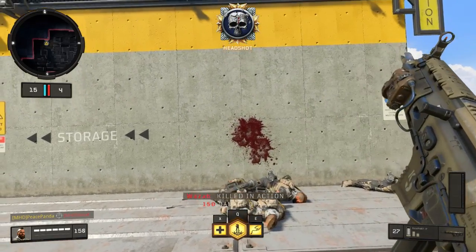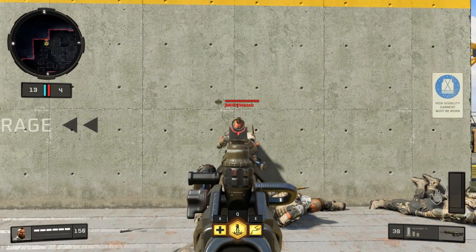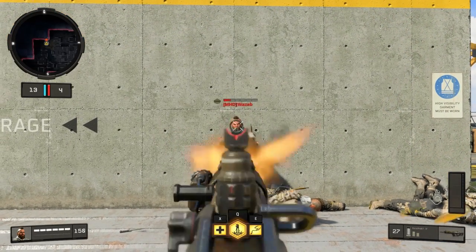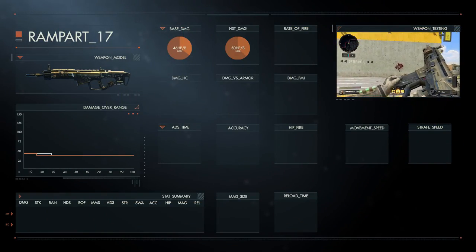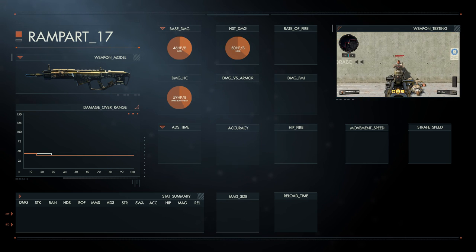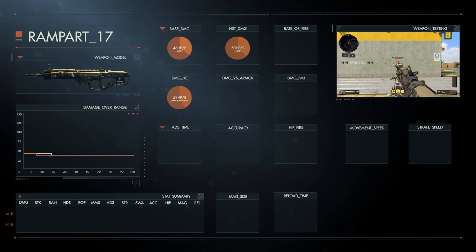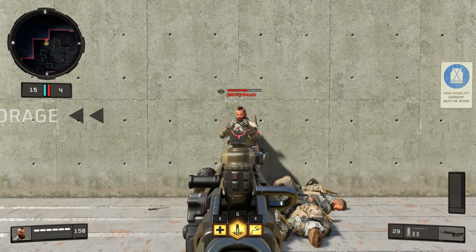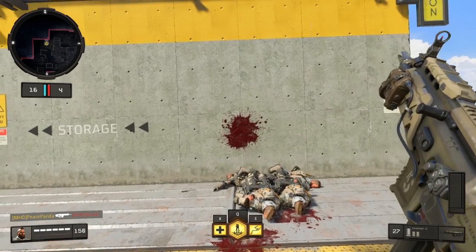Note that these shots-to-kill exclude the use of FMJ, High Caliber, and Armor. Where this weapon really sets itself apart from other assault rifles is when adding High Caliber. High Caliber 1 increases the headshot damage to 59 HP per bullet. High Caliber 2 also increases the damage to the upper body to 59 HP per bullet — so not only the head. This can turn it from a 3-to-4-bullet kill into a reliable 3-bullet kill even without shooting someone in the head.